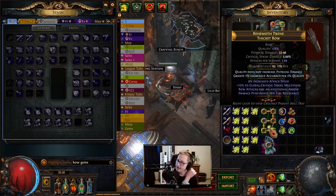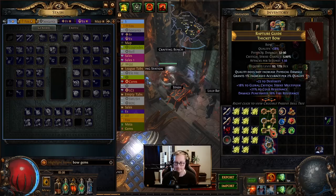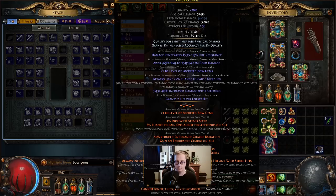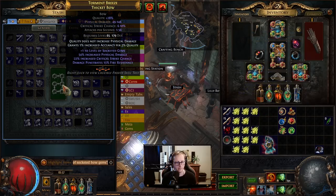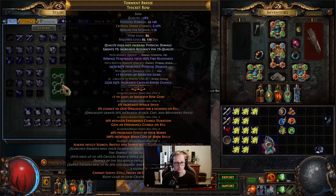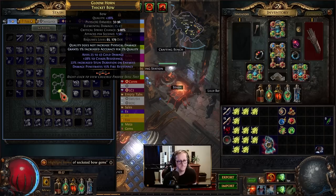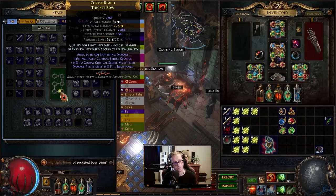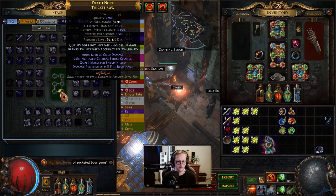Additional arrow, crit multi, attack speed — we must roll past. We got level up, plus one level of socketed bow gems — that's tier two, we need plus two. Here we have plus one level of socketed gems but we have phys damage. Still no plus two — we haven't seen it once.